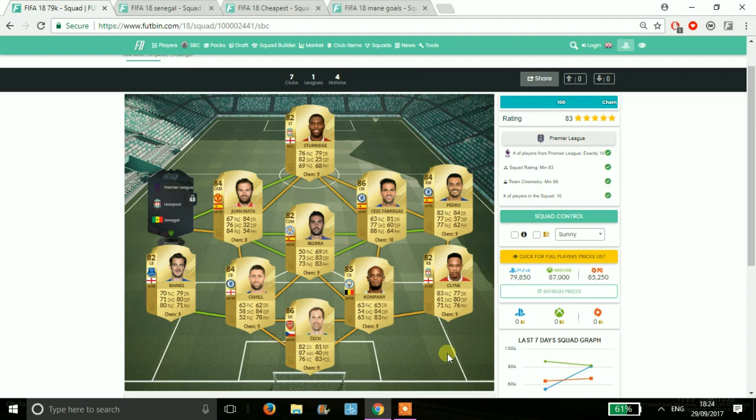If we move on to the cheapest way to complete the Player of the Month Mane, I have the 4 squads at the top. On screen guys is the Premier League based team - you need 10 Prem players, 83 rated and 95 chemistry. You might be thinking that looks really expensive, there's a lot of high rated players there for an 83 rated team, but obviously you cannot take that into account, hence why you need some of the higher rated players. That team comes in at around 80,000 coins, so may rise with time.